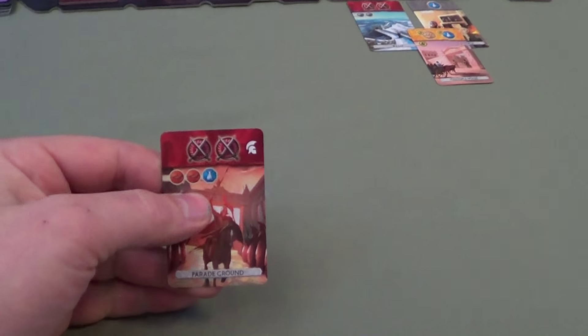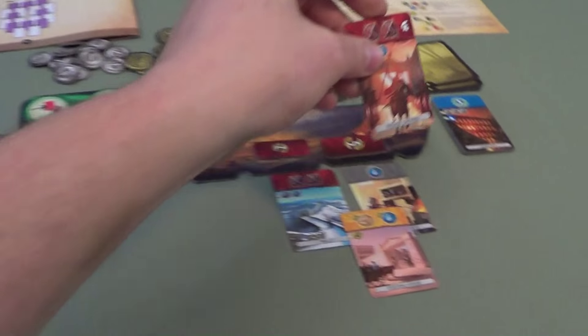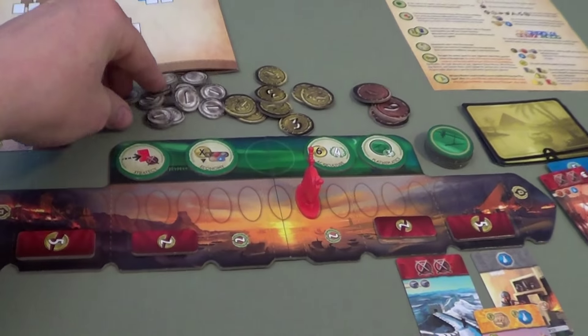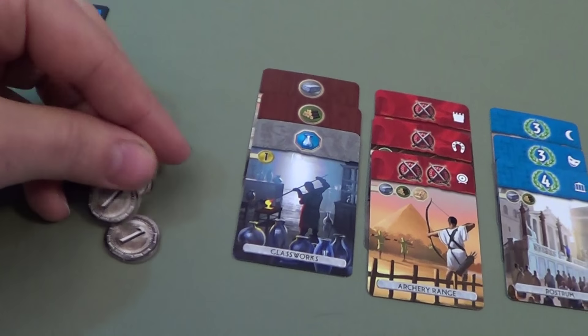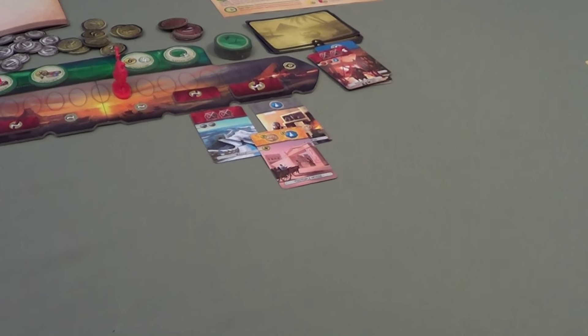Tim: With my extra turn I'll take this one, but I can't build it — I lost my brick. Somebody just destroyed it. So I have to discard it. I can't let Carmen have that military either, so I'm going to destroy that card. Now it goes back to Carmen, who will be forced to take that remaining card.